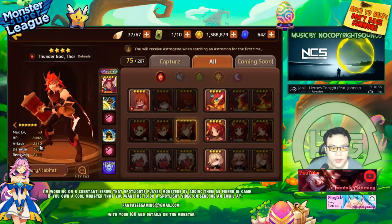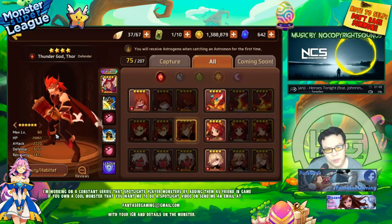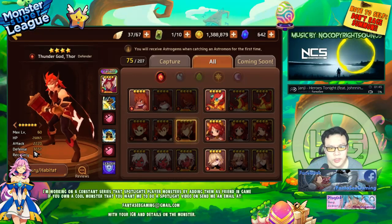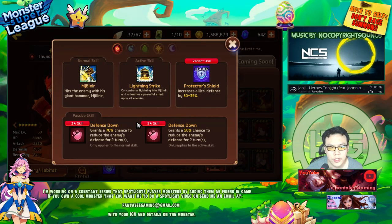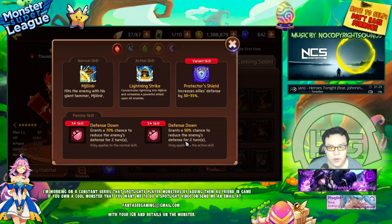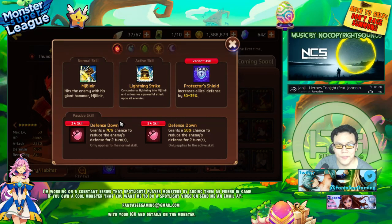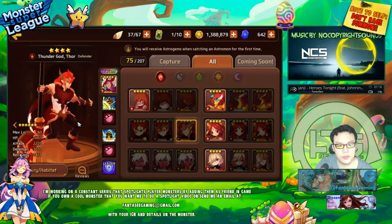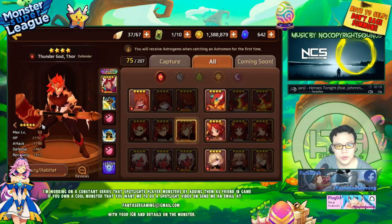This Thor is defender type. His stats aren't that high — actually compared to other defender type nat 4s, this is quite low. He has a global defense skill, which is pretty good, and defense down 70% for two turns on his single target, then 50% chance on his AoE. The chance shifted to his first skill. For utility he's definitely alright — you can build him somewhat tanky, though his stats are really low.